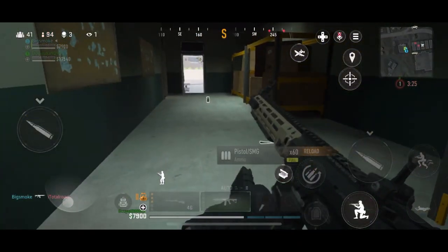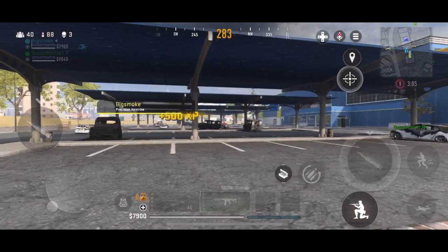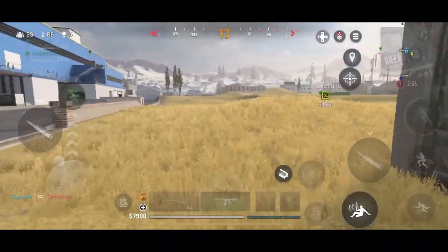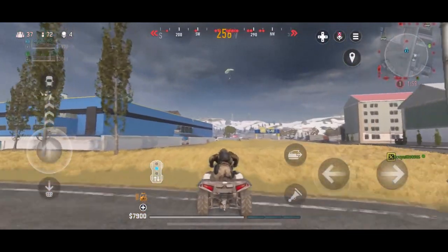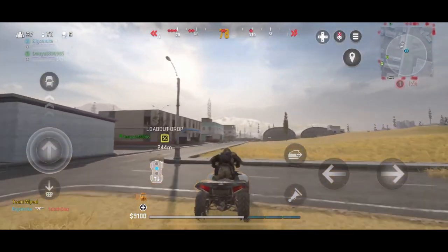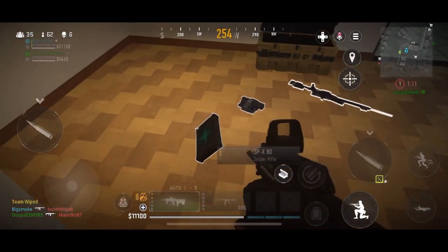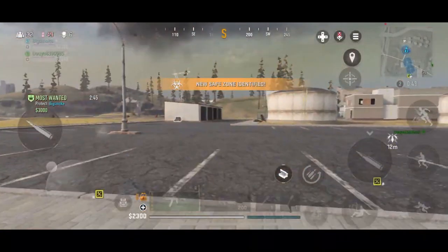Enemy UAV active. Target area marked — you're cleared hot. Copy. Line bomb. Friendly loadout drop on the way. Friendly UAV online. Enemy UAV active. Enemy UAV active. Gas in now — don't stop relocating.